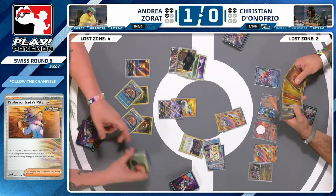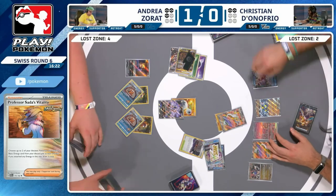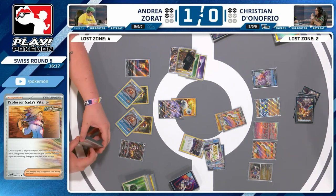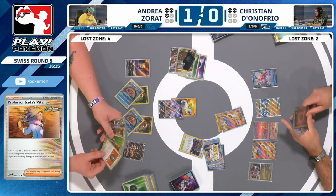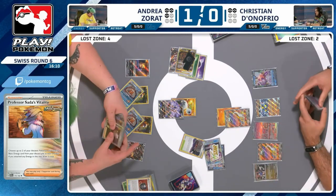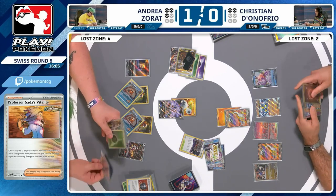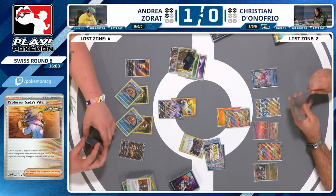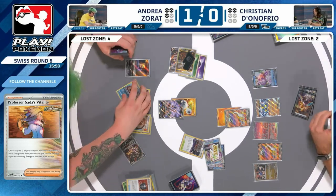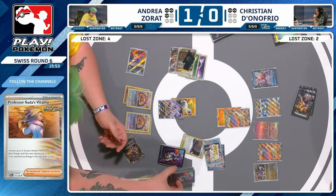You can use Skwovit, of course, to help you out. You're using Hisuian Heavy Ball just to burn the card. And this is what you do — you Trinity Charge onto the Giratina, get some energy on there, and you hope that you're still alive next turn such that you can evolve it up, add another energy, and off we go. It is not a great plan, but it's the best plan Andrea has got right now. One card off Skwovit — okay, it's a free attachment with the Choice Belt. So you can draw an additional one from Bibarel. Where is Iono? That's what we're hunting for.